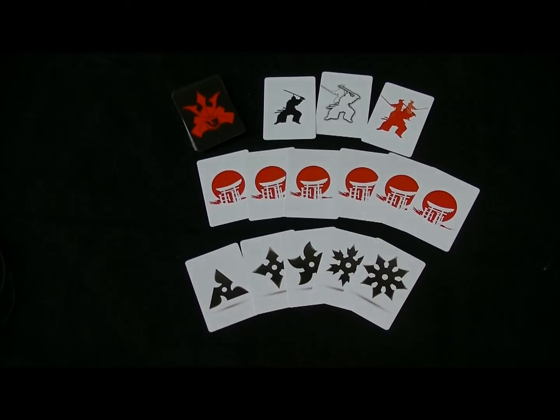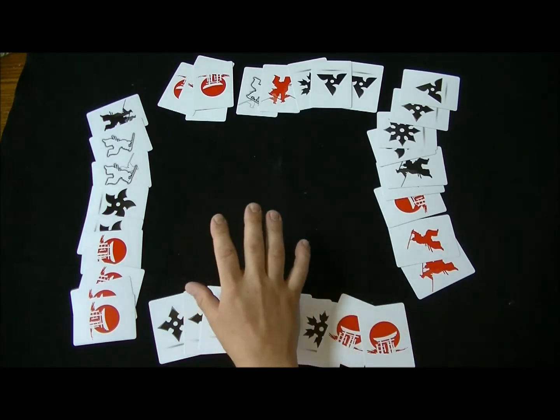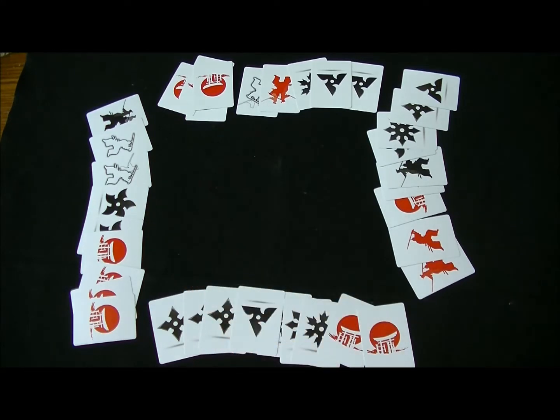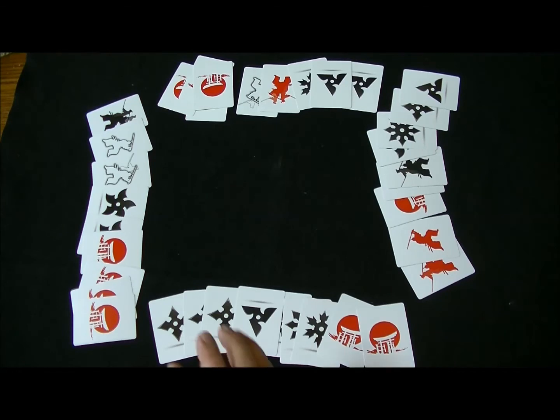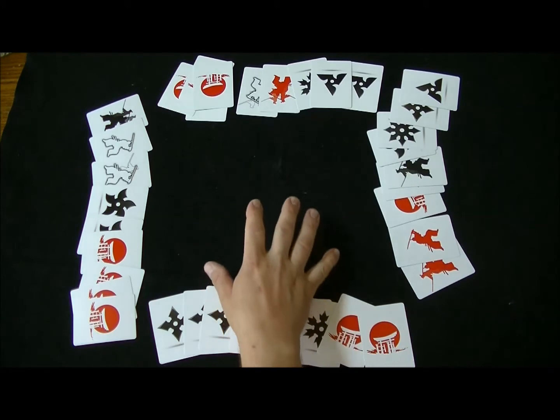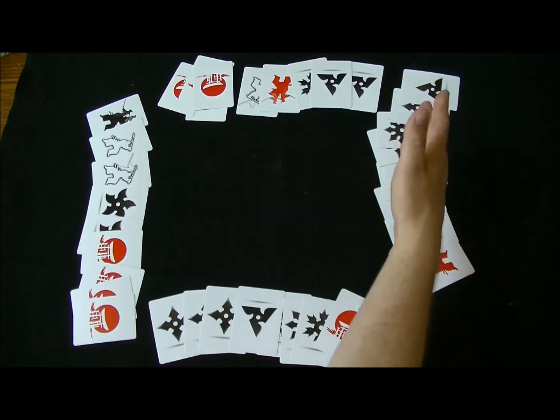Cards have been shuffled and dealt out to each player so that they have an equal number of cards in their hand. Any leftover cards have been placed off to the side and will not be used for the rest of the game. For this video demonstration I have all of the hands placed face up and we'll be entering the first phase of the game: the battle phase. In the battle phase, cards will be played from our hand in an attempt to win tricks and get the most temples. The player leading the first play will be the player who has the single red samurai in their hand, though they don't have to play it — they can play any card from their hand.